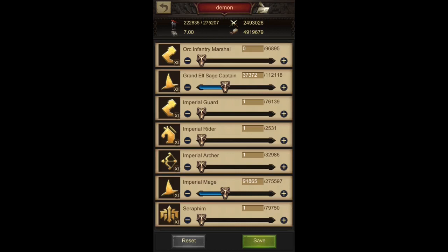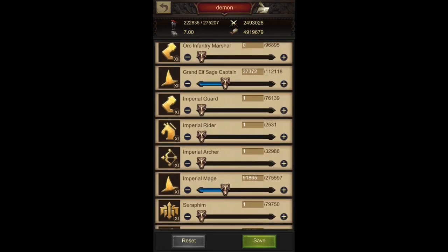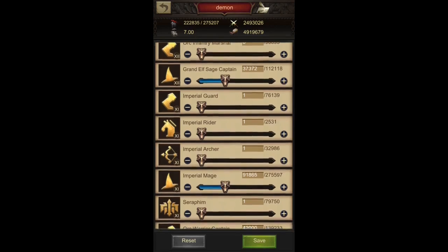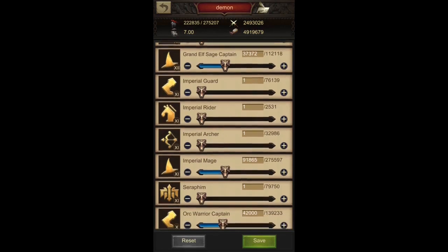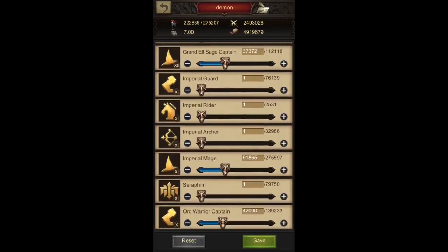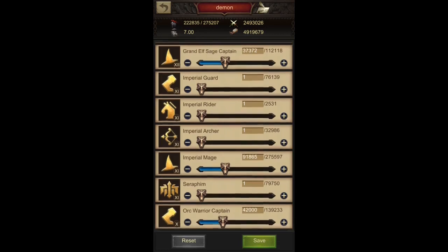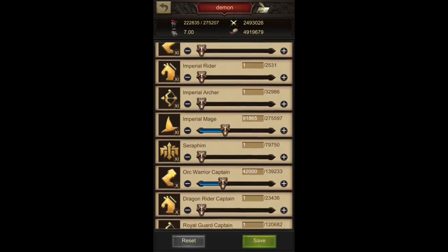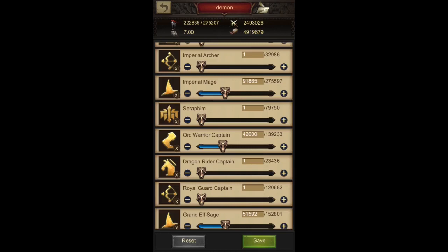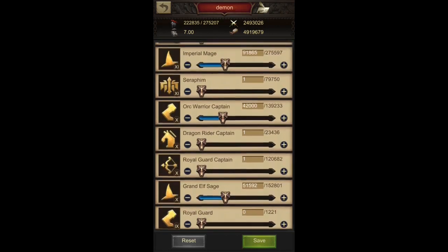For my mage preset, I divide my mages by three — so about 37,000 out of roughly 112,000 total mages per formation. I use one of every other troop type including T11 infantry, with Titan infantry in larger numbers as the front line and one of everything else including cavalry and archers. My mages are split into three so they fill three formations without me having to reconfigure each time. I also add one angel for an extra hit absorption, and about 42,000 Titan infantry as front line.